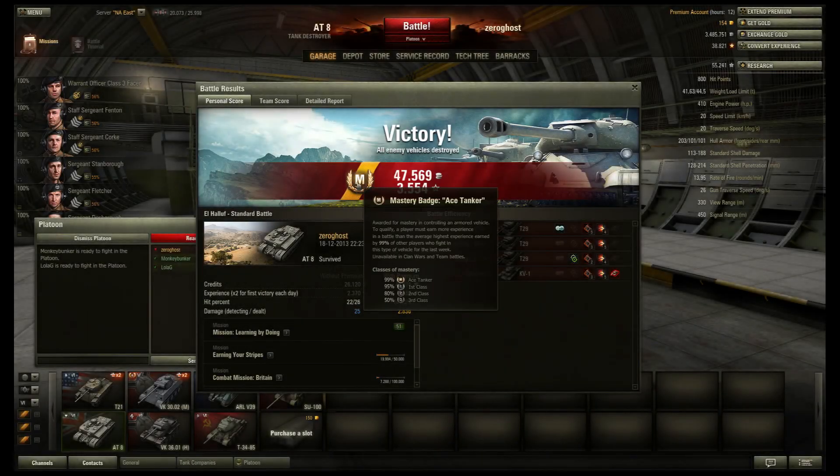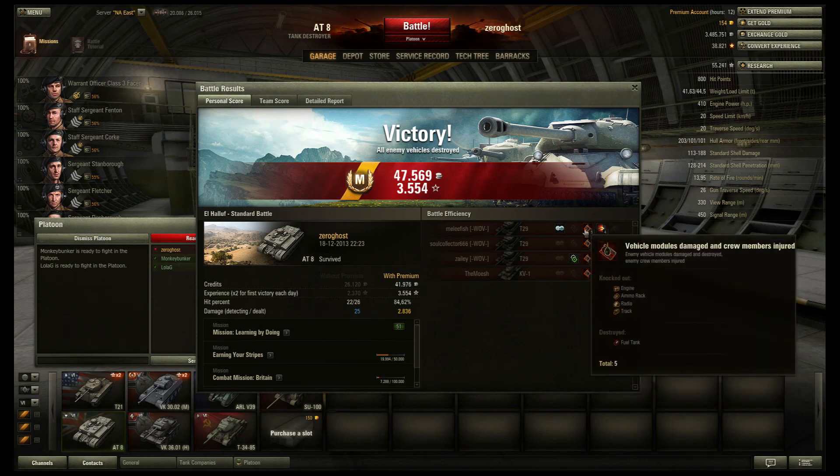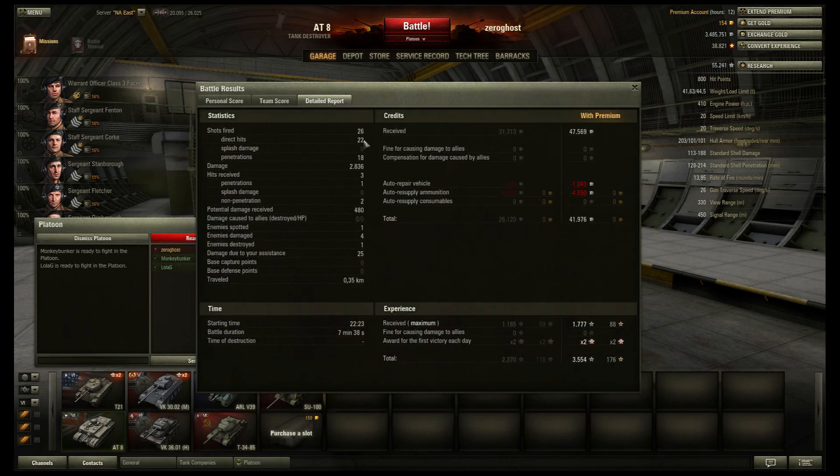That was actually our Mastery Badge Ace Tanker. We messed up a lot of those shots. Engine, ammo rack, radio, track, fuel tank — I knew it, we got a fuel tank hit. We got 1185 single experience. This was during the event and I had a premium account so that counted for a bit more. 2800 damage done, 480 potential damage received, killed one, damaged four, 41k profit, and a total of 3554 experience. Thank you for watching — if you liked this video give it a thumbs up, if you want to see more please subscribe, and we'll see you on the next one.